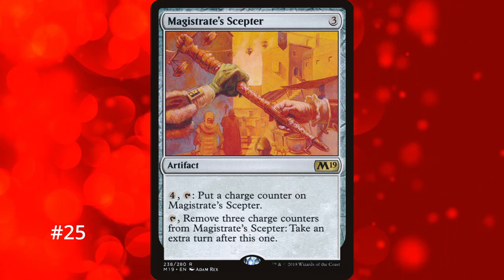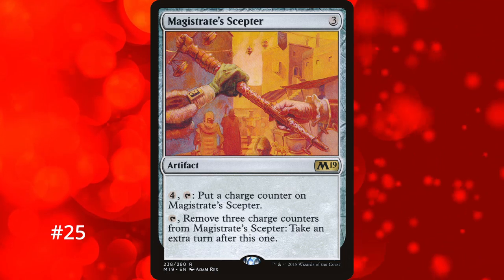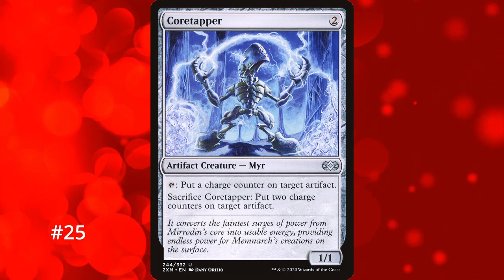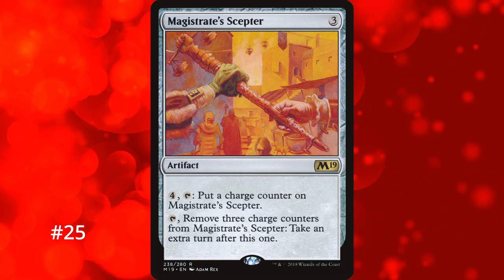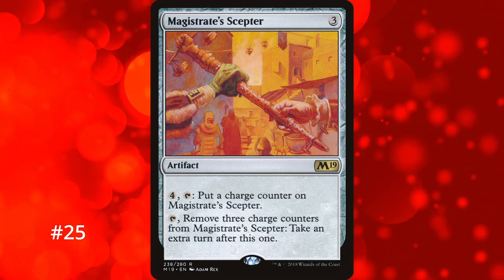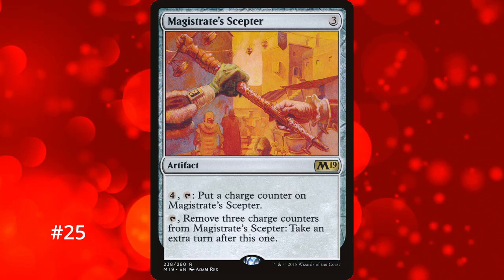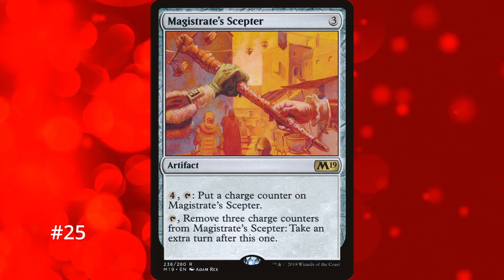For number 25 we have Magistrate's Scepter, a 3-mana artifact that you can tap and remove 3 charge counters from to take an extra turn. You can also pay 4 mana to tap it to put a charge counter on it. There's a surprisingly wide card pool that puts charge counters on permanents, making it easier to load up. When you remove the counters, Magistrate's Scepter stays on the field so you can keep taking extra turns in a row. It is an artifact so removal is frequent, but once it gets going it can steamroll the game. It's lower because it requires a fair bit of setup.